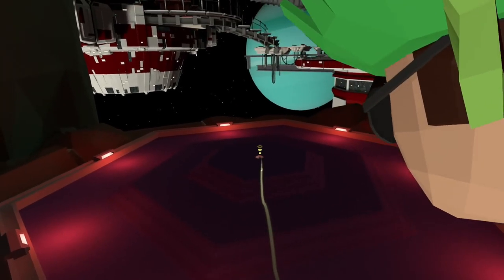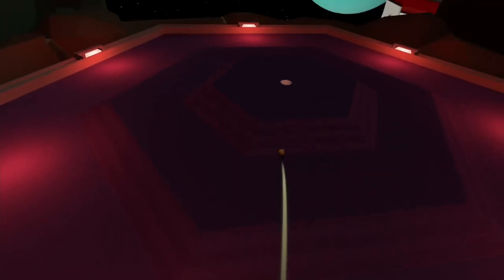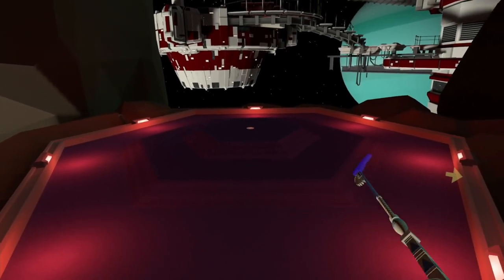Hole twelve doesn't look like it but it's actually one of the tougher holes. From the tee, when you hit the hill it's going to break to the right because you're left of the cup. There is a little smudge next to a dot — just to the right of that dot is a little smudge and you want to go anywhere close to it. It's 100% about your power with the kind of break you're gonna get. Power is probably about a 3.5 out of ten. Good luck on this one.